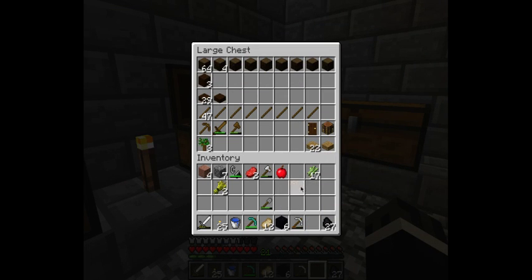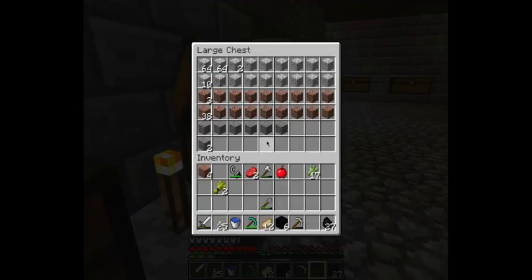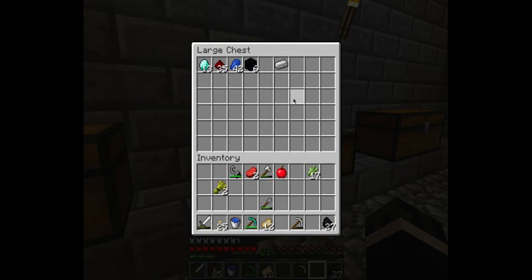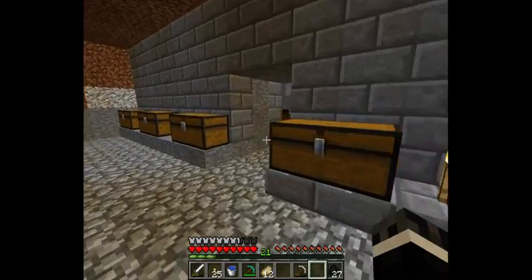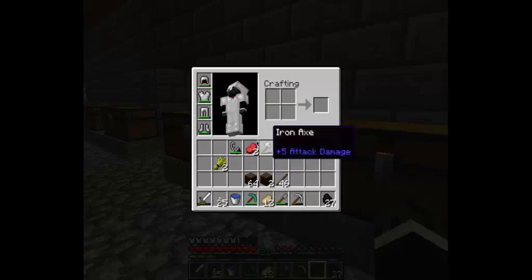I need to organize my inventory. Obsidian can go over here. I'm going to go breed the cows — actually probably not right now. I'm actually going to make that farm I said I was going to make. I need sticks and wood.